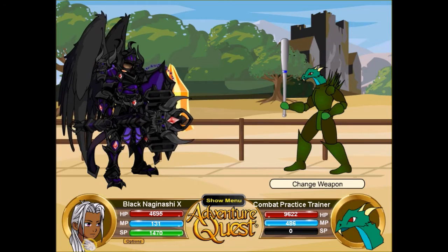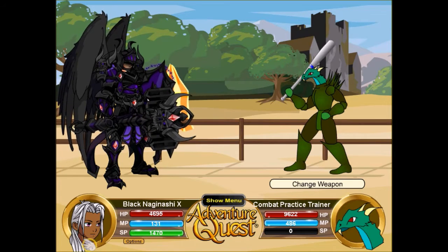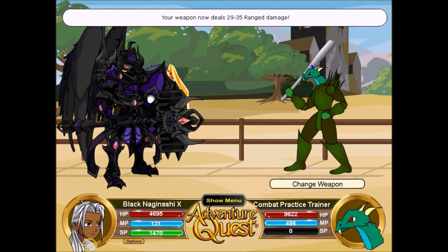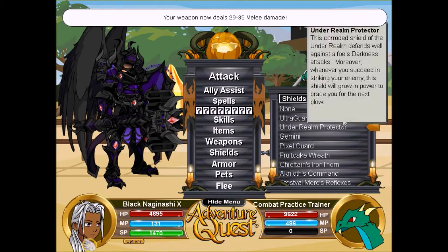In magic form the weapon does 22 to 27 damage. Each form is a little different but not extremely different like a staff or a bow. This is the melee form, this is the ranged form, and we have the magic form with the glowed-up eyes. We're going to unequip the shield to see its defenses.